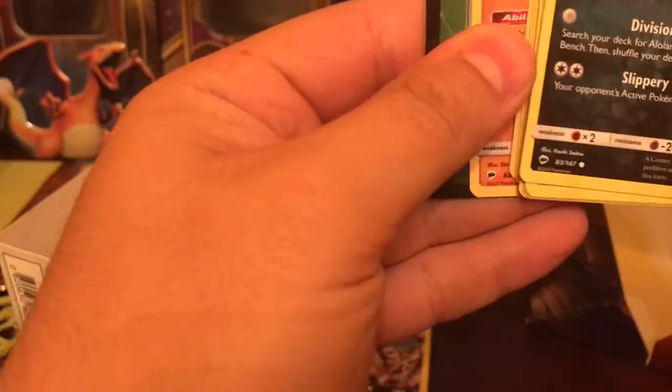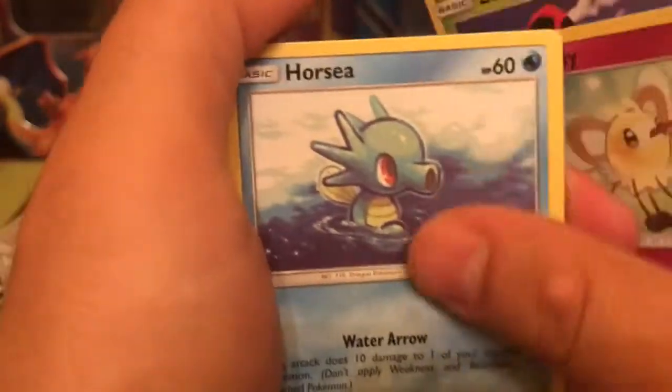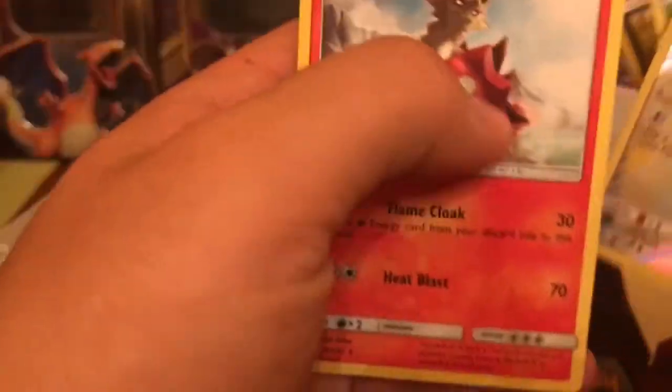And our last pack — last pack magic. Nope, we got a Green Code. We have an Alolan Grimer, a Ledyba, a Cutiefly, a Horsea, Venipede, Cottonee, Olivia, a Lunatone, a Meowth, and a Turtonator, a Non-Holo Rare.